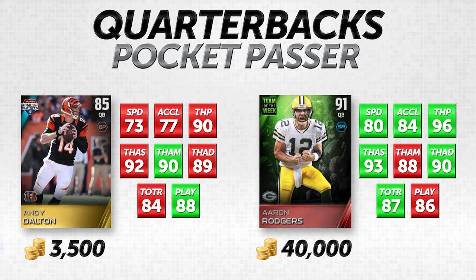Aaron Rodgers is 7 faster in both speed and acceleration, but I'm not trying to run these pocket passers anyway. Throw power is 90 for Andy Dalton — I was impressed by that — versus 96 for Aaron Rodgers. Throw accuracy short is almost identical: 92 for Dalton, 93 for Rodgers. In the mid, Andy Dalton is actually better — 90 versus Rodgers' 88. And throw accuracy deep is nearly identical at 89 to 90. For overall accuracy, these two cards are almost identical despite Rodgers being about 13 times more expensive.